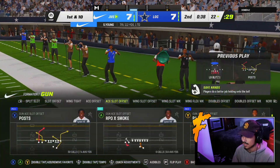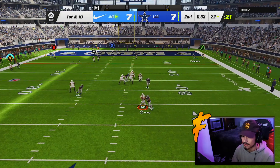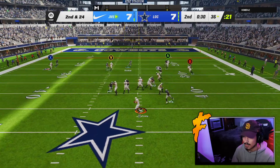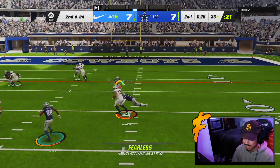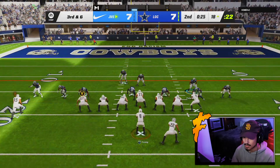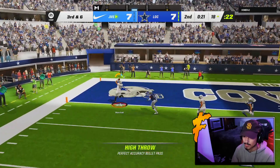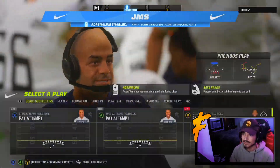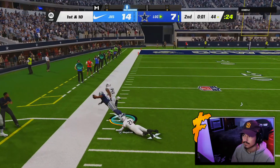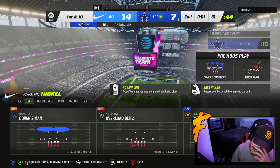Took one of the worst sacks ever but let's keep going. Over the middle — good window right there, broken tackle. Called a timeout, high ball to B Marsh over the top — beautiful throw right there from Steve Young! Good drive overall — took a pretty big sack but fought back and ended with six. He really got into field goal range and finished it.